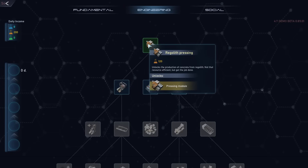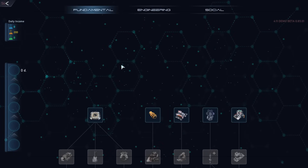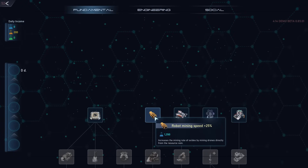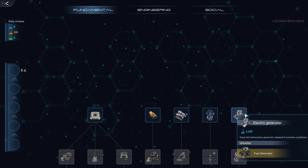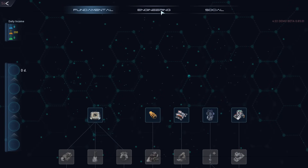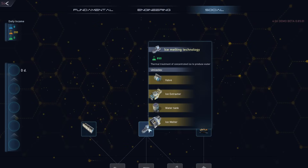Research complete — we got the pressing module. This is so depressing. So we have fundamental science where we can get like robot speed, but you can see this requires blue science. This one requires blue and yellow. Increased mining speed — better that, better this. And over here on the socials, that's not really something we really need to deal with, because that's kind of a lot later.